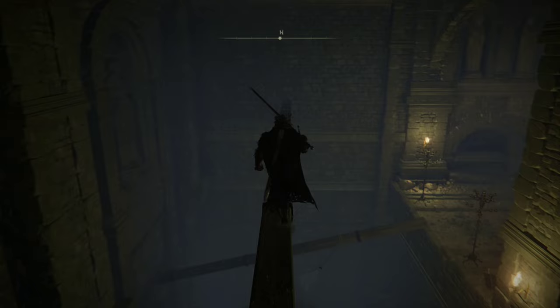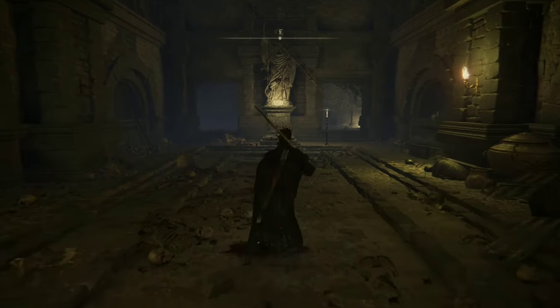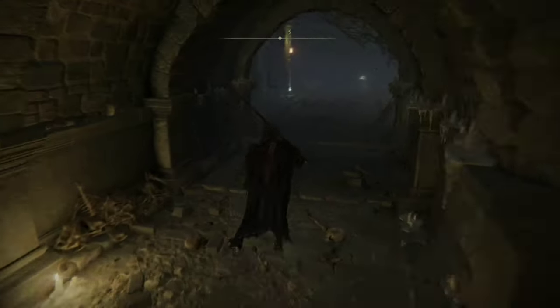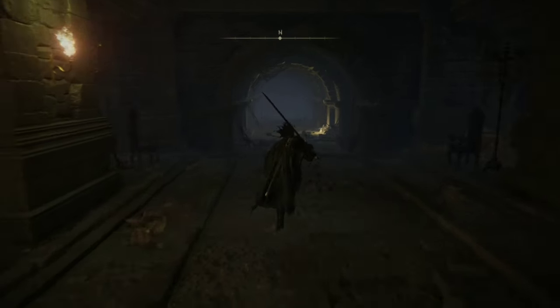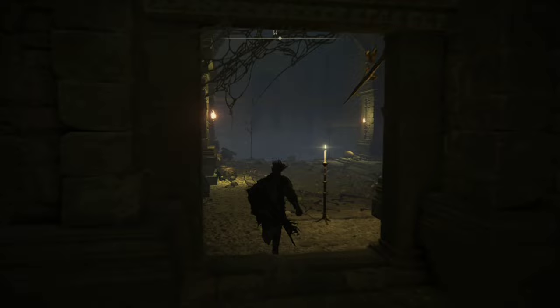Once you've done that, drop down to the next beam — and say beam one last time before moving on. Once you've dropped down, take the doorway on the right and keep heading through the hallway until you get to the room at the end. Make sure you grab the item on the left, as it's the Vulgar Militia Ashes, and you will definitely want them later on in your game. With your pockets crammed full of militia ashes, turn around and make your way back out the door you just came through.